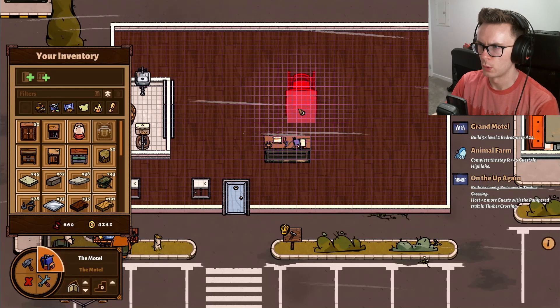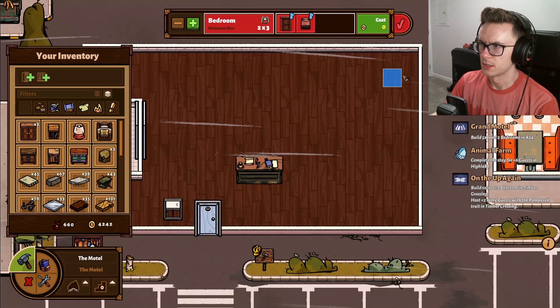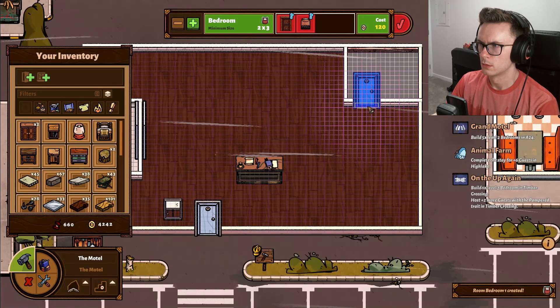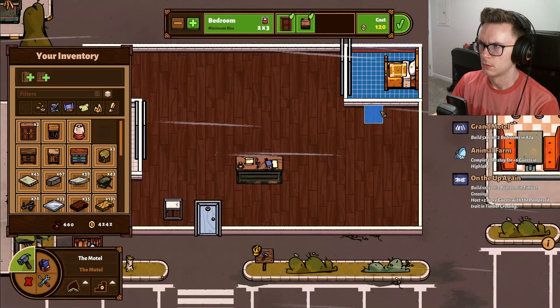It takes up basically two full blocks, or maybe slightly less than two blocks - a block and a half of width. So when we're thinking about our rooms, we would probably want at least a three for that. I think it's slightly less, so maybe we could do something like this. And then if we go - rotate - let's do something like that. That might work.